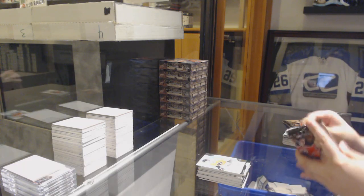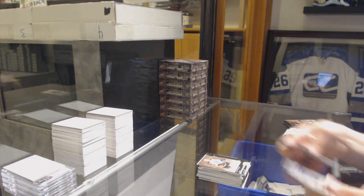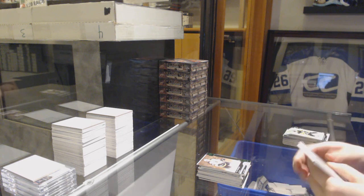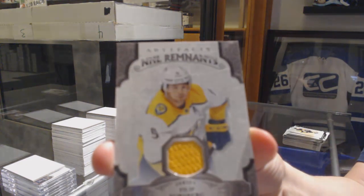Philippe Myers, rookie number 9.99. Number 299, Ray Bourque Emerald. And a Remnants jersey of Peter Forsberg.